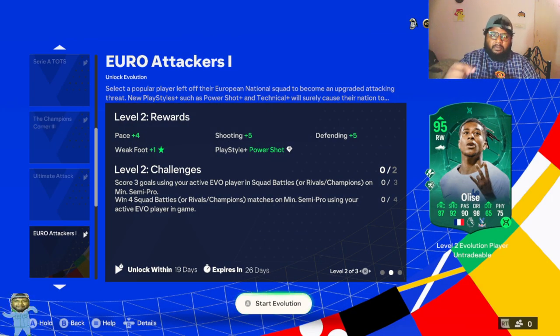He gets Power Shot Plus if you complete level two as well — that's the play style plus. For this you have to score three goals using the player in Squad Battles, Rivals, or Champions, and then win four Squad Battles. Simple objectives, easy to finish.